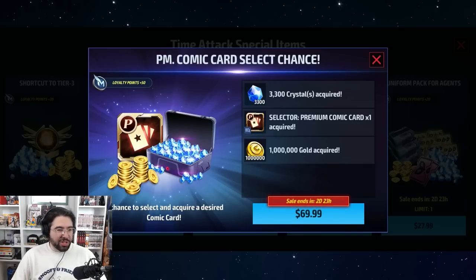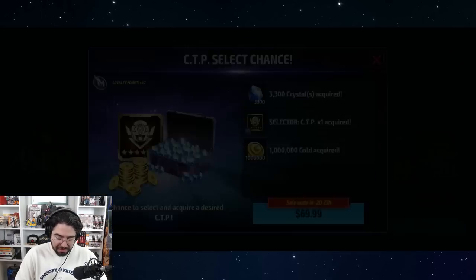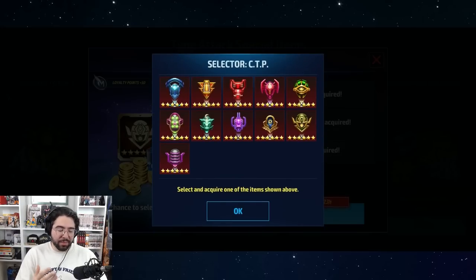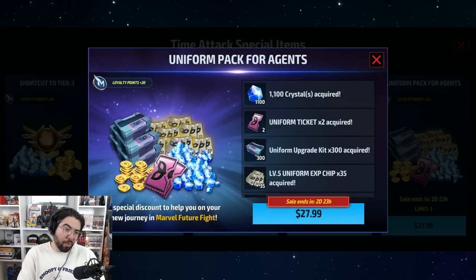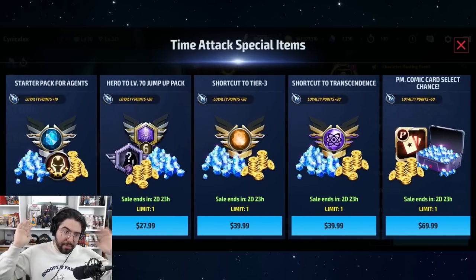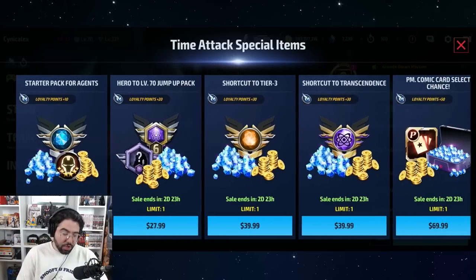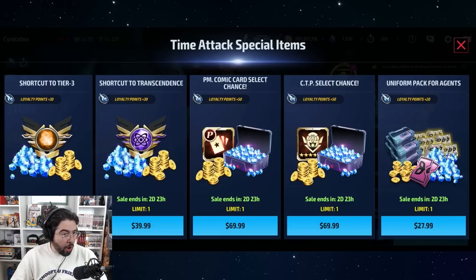We're probably going to get a random free premium card for the anniversary, so there's a chance you pick a card and then get a repeat in about a month. However, if you've been hunting for a card, this is one of the better deals for it. The CTP selector sale isn't very good — honestly a 5 out of 10. Random CTP is not as good as it used to be with reforging, and we get a free CTP every month.